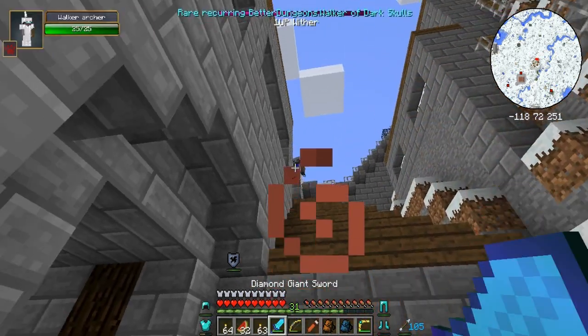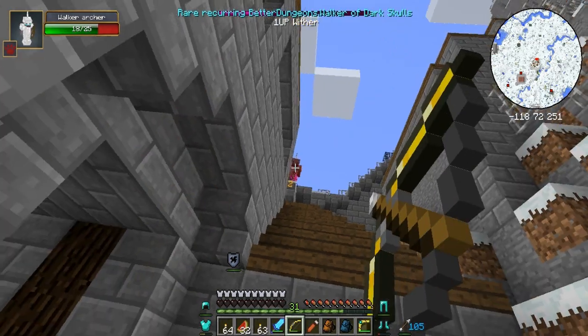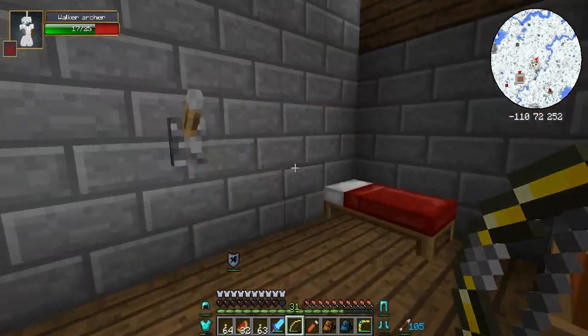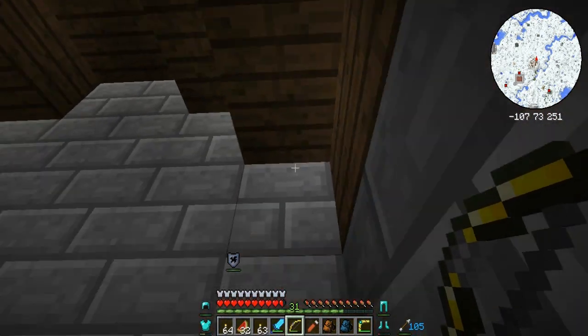There's one up there and he has buffs — wither. I don't like the sound of him, and he's an archer. Yes, we knocked him off — that will do! So we have a cake and a lever which I kind of want to press.